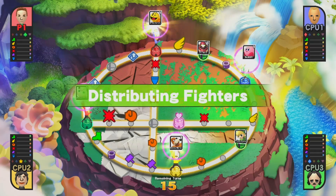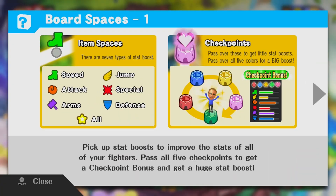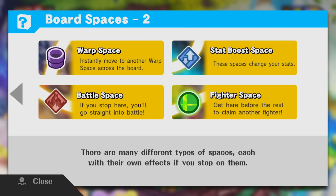Unlike Mario Party, everyone actually rolls at the same time and we get some random fighters. I got Jigglypuff and Little Mac, and your fighters are basically your stock when you fight — kind of like Smash Run on the 3DS. There are all these stat boosts you can get, and you want to travel around to different colored checkpoints because if you get all of them you get a bonus. You can warp around, go straight into a battle, switch your stats, or collect fighters by going for the green spaces.